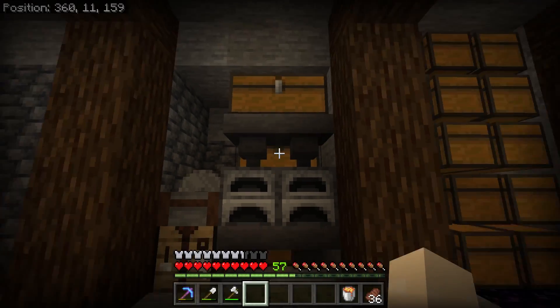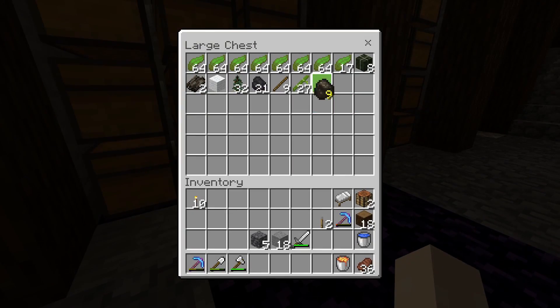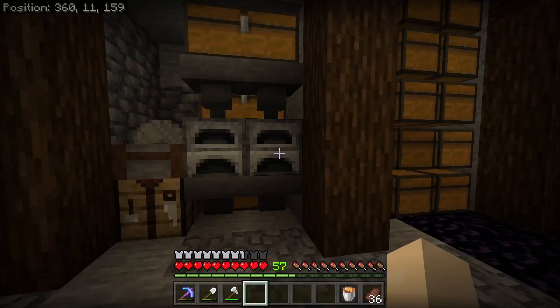Lastly, we'll place two hoppers pointing into the top of the furnaces. This will have a double chest on top for the input items to be smelted. You can see that we can reach the chest at the back by aiming between the lower part of the hopper, which will allow us to add fuel and get the output items. And that's it done — easy.